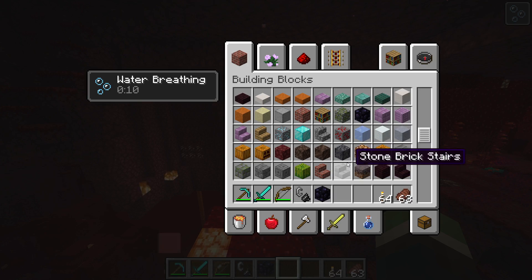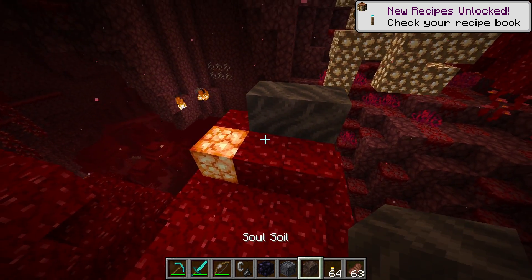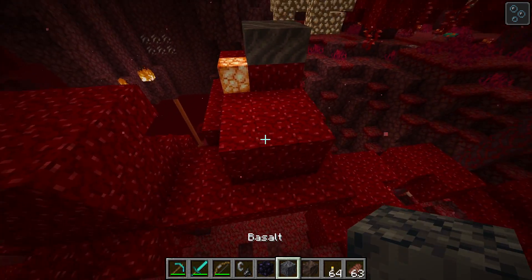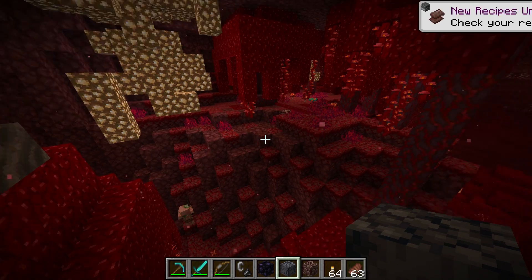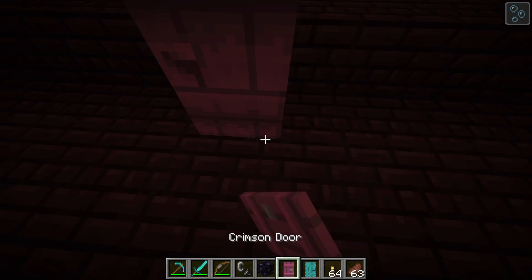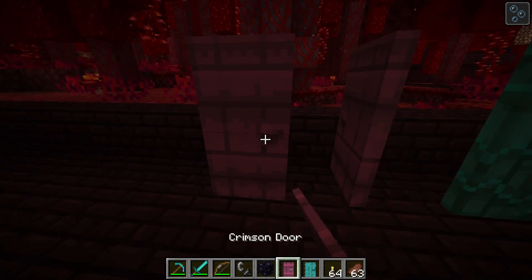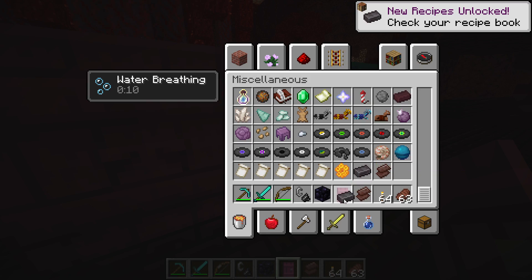I had to go to creative to check some stuff out. Basalt — and I saw they changed soul sand, but there's also soul soil. Basalt — I wonder what that is. Ancient debris — now that sounds interesting. Does that mean a civilization used to live here? New doors — whoa, look at those! No new food sources but look at this — netherite scrap! Wait — netherite ingot? I wonder how you get these.